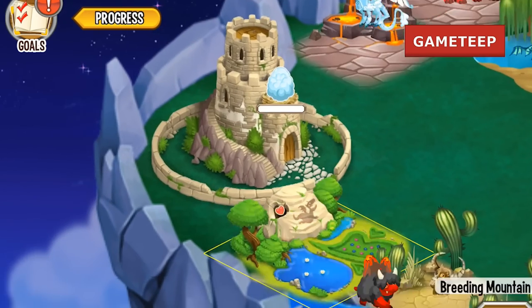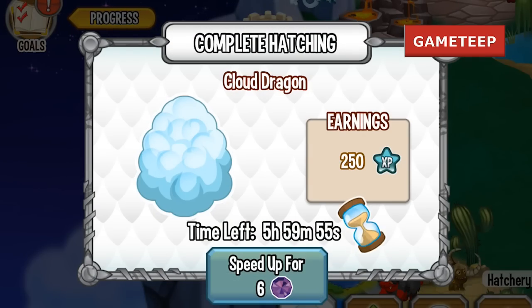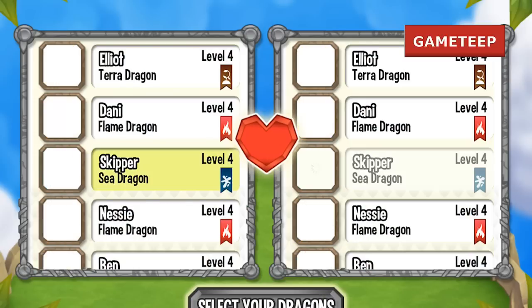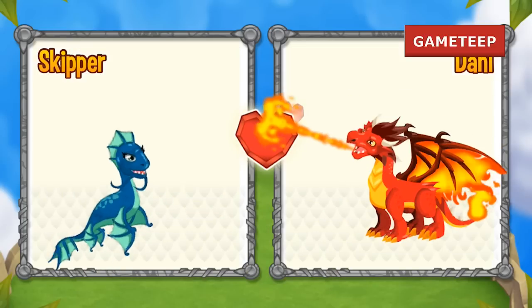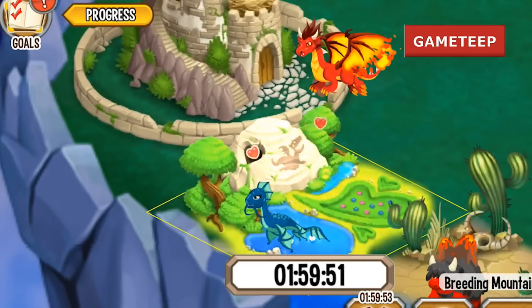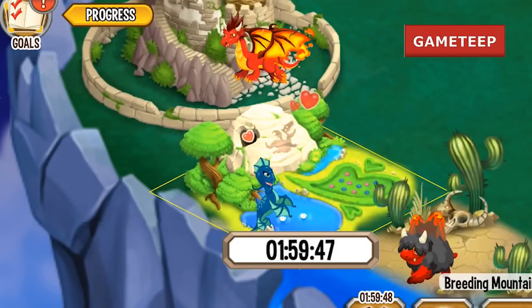Anyway, the description of the dragon says that, weirdly enough, the dragon is made of snow and ice but seems to like hot and wet environments. To see this rare dragon flap around in a pile of lava is definitely worth the effort. I'm not really sure what they're implying by that, but it's an interesting description.